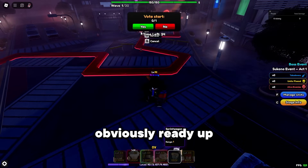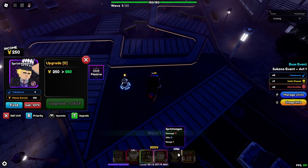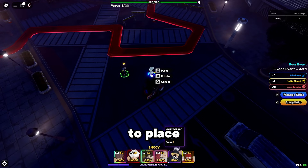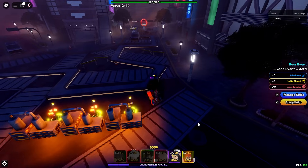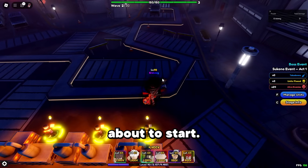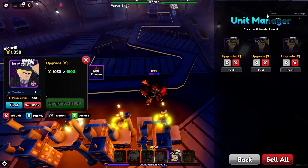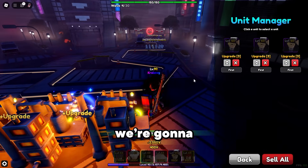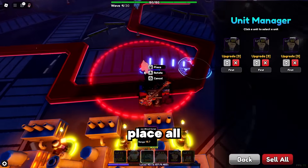Once we're in, ready up and vote to start, then place your farm units first. Once you're able to place your other farms, place those two and upgrade them — upgrade them even more. Once they're all upgraded once, wait till the next wave. Then we're going to upgrade them again. Upgrade all of them to level three.